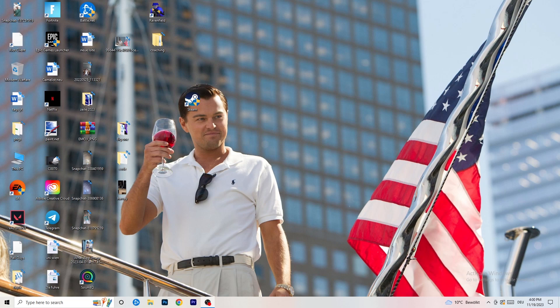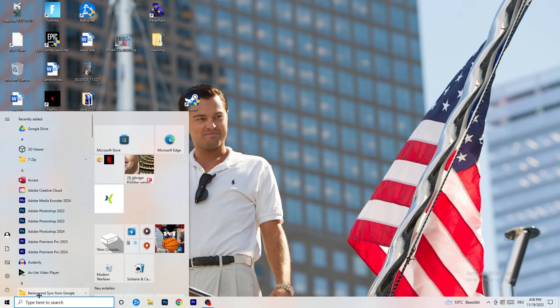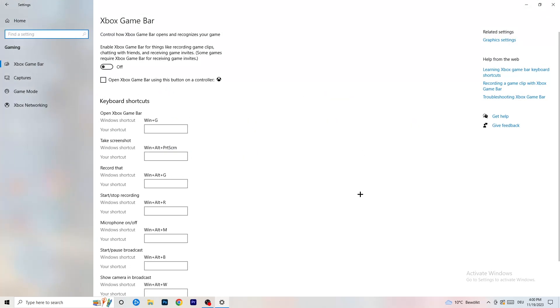The first thing is really simple. Go to the bottom left corner of your screen, right-click, and click on Windows Settings — or hit your Windows key and go to Settings. Once Settings opens, go to Gaming. We're going to look at Xbox Game Bar first, and you need to turn this off.